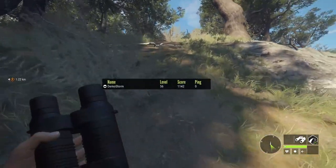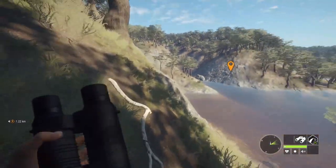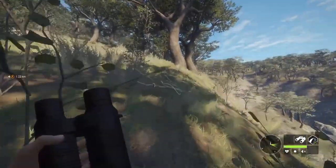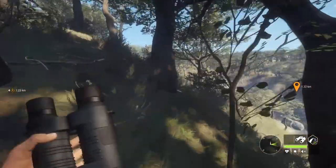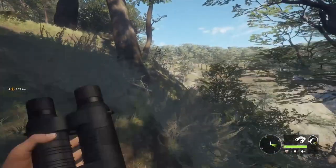I mean, what are we — level 56 now? Not doing bad. Put enough time into this game: bow hunting, shotguns for ducks. If you want to get your shotgun score up, go hunt duck — it's just too easy on Layton Lake. You just put down the little decoys and they land all around you. I made a video on that.